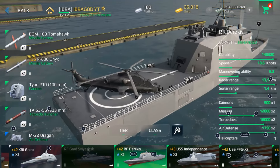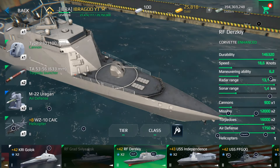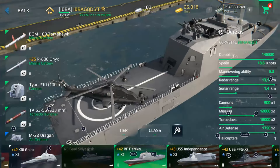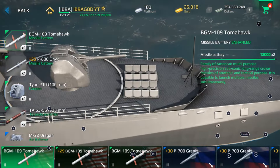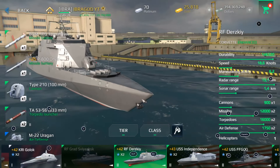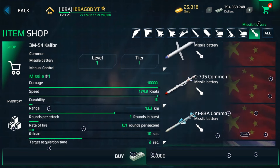The basic armament of these warships are missiles, cannons, torpedoes, and air defense. Remember that you can customize everything on the warship — you can change the missiles if you want, you can buy another one in the store and change it for a better missile. The same goes for cannons. You go to the equipment shop and in the shop you will be able to buy every single kind of missile there.